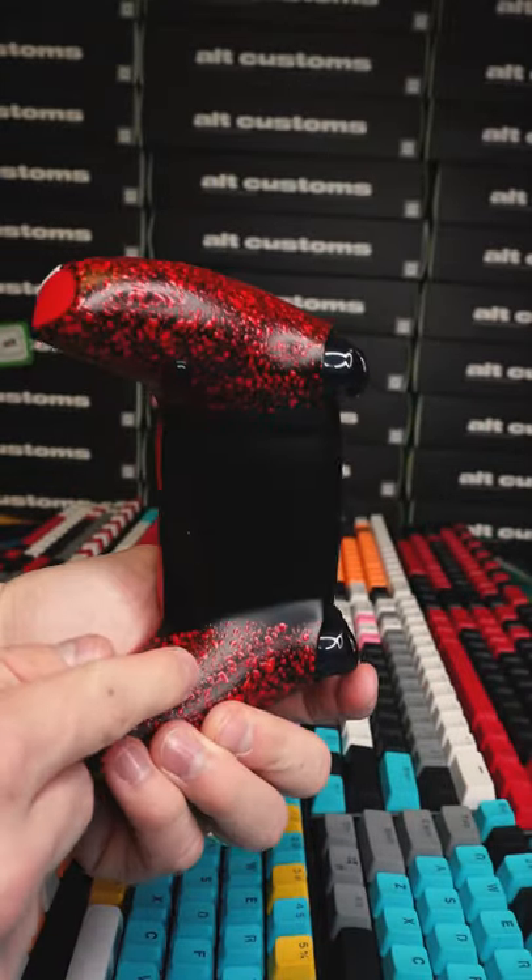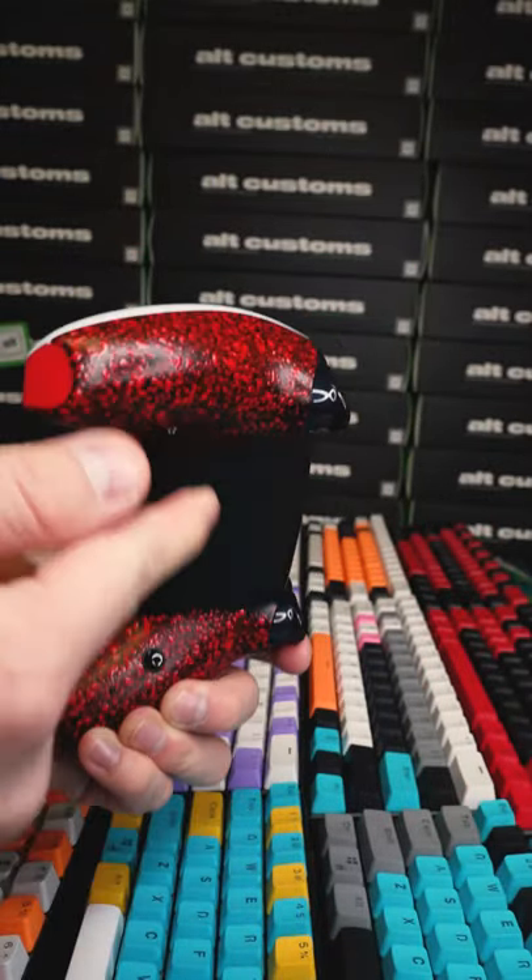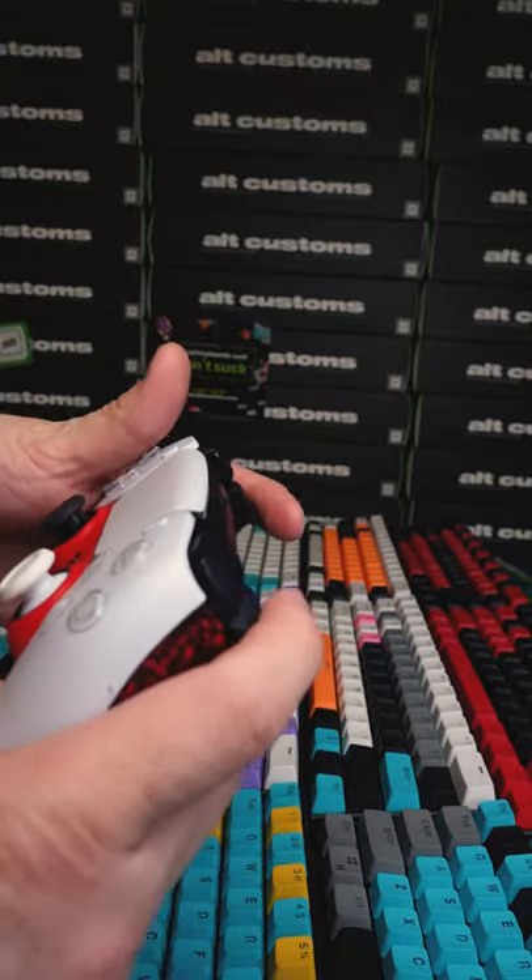The mouse triggers and action buttons are the two biggest benefits. X, circle, jump, crouch — you can loot, weapon swap, whatever you map them to.